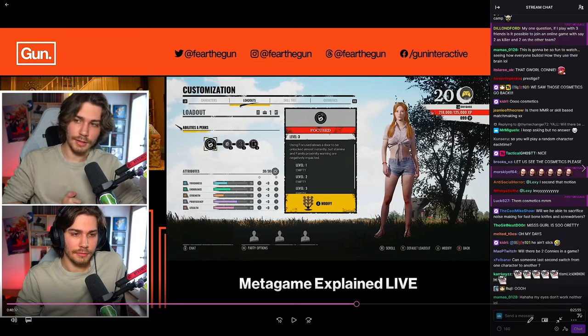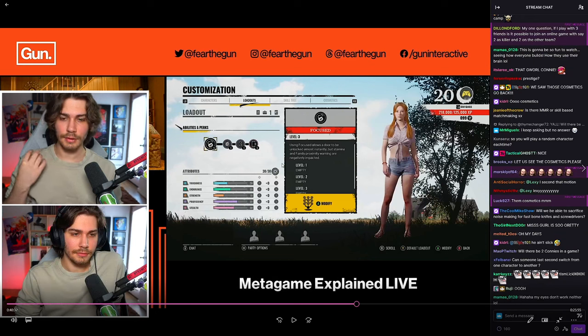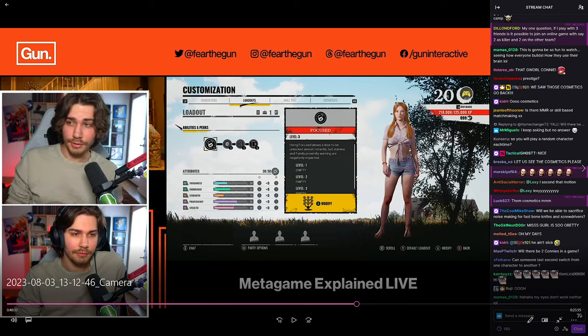They also confirmed only one of each character can be in a match — one Connie, one Hitchhiker, one Leatherface — and Leatherface must always be present, so if nobody wants to play him queue times could get very long. Also, they do appear to have gotten their own post backwards: there are 99 extra skill tree points visible, suggesting those can go on other characters despite the post claiming it's attribute points that transfer.